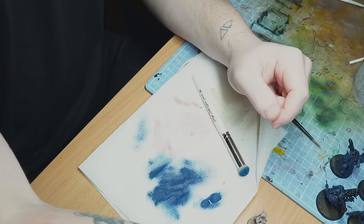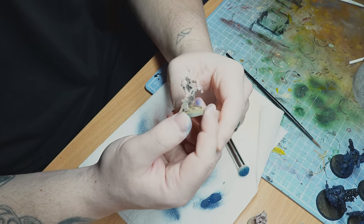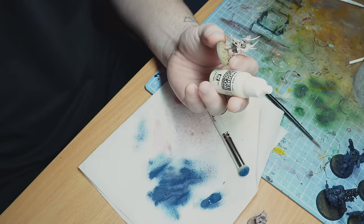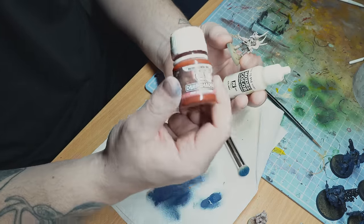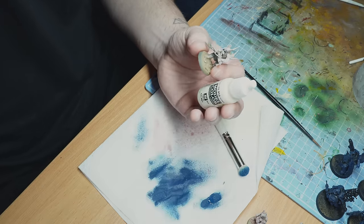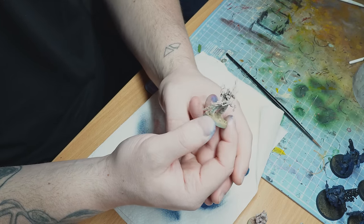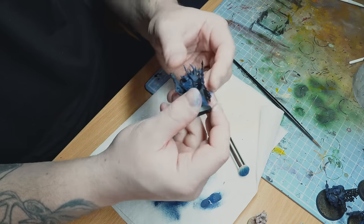Okay so in the Death Guard corner — we have 30 Pox Walkers, which are all currently dry brushed with Malay Haire model colour Ivory, which is very exciting. Then I've thinned down some AK Deep Shades. This is one of my go-tos at the moment. I really, really love using this. Just by watering it down, it's not quite like Guilliman Flesh, but it is a bit thicker in consistency.